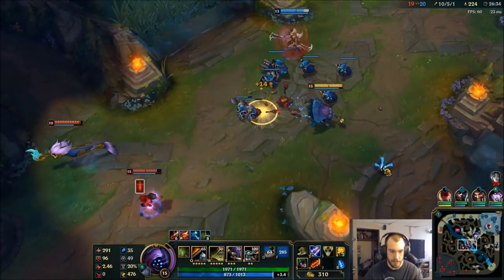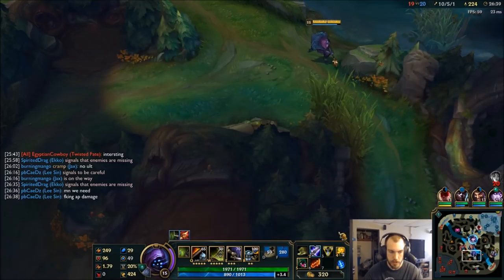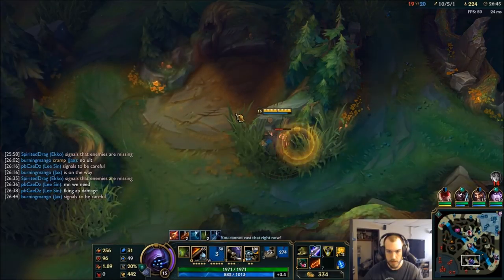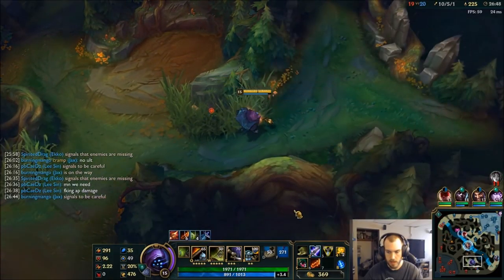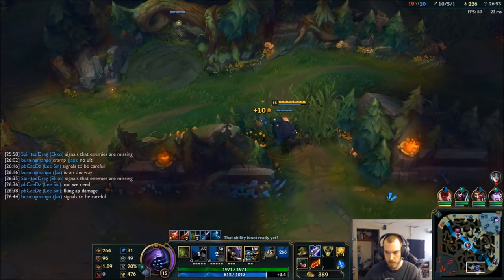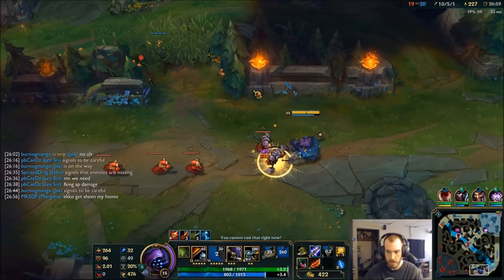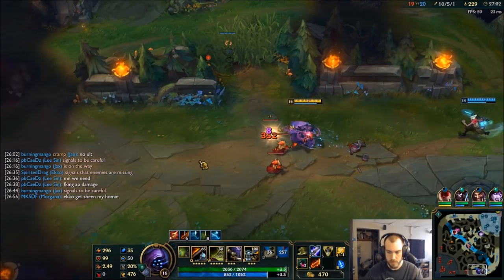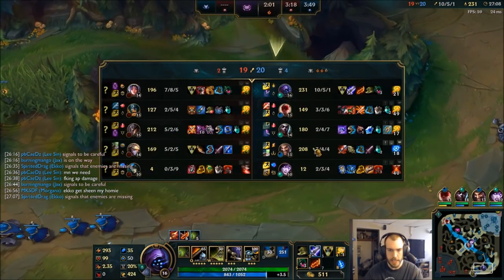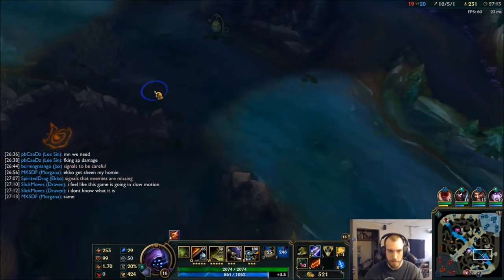We gotta get into a teamfight and see what my attack speed goes up to. Without Lethal Tempo it gets up to pretty much cap. Echo, go with team — I don't want you to split, I want you to go with team. What are you doing? I'm the split pusher.